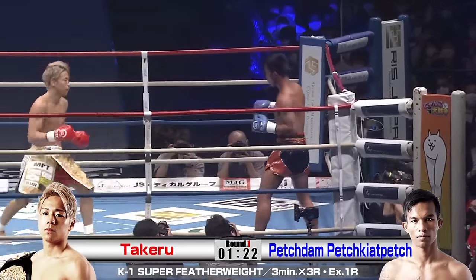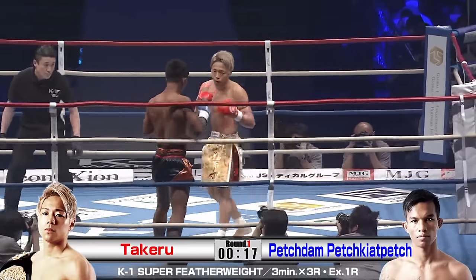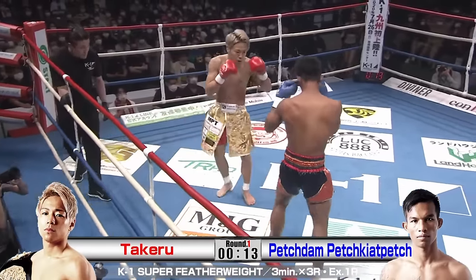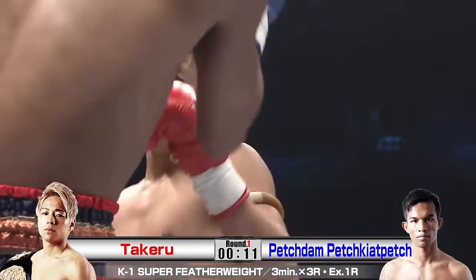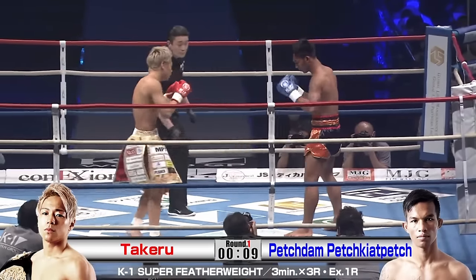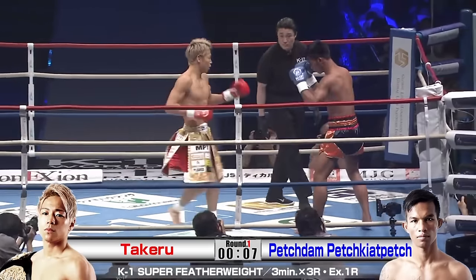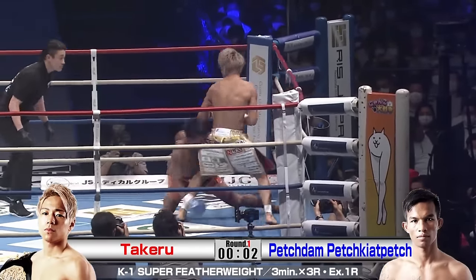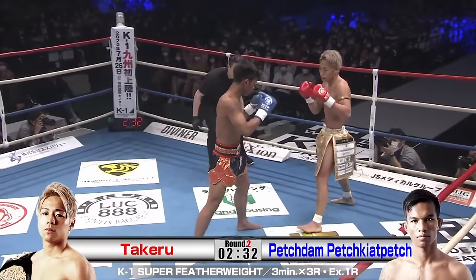He can hurt him with the inside low kick to the corner, get out when he needs to, get right back in, and unleash his hands on Petchedem. Note that Takeru's kick defense — catching and shooting — is very well done. When the kicks come his way, he can catch it, close the distance, and unleash a barrage of hands. And there's the first knockdown at the end of round 1.